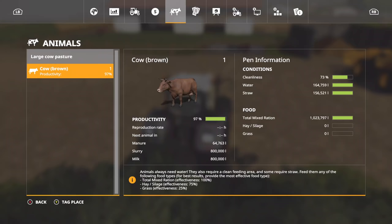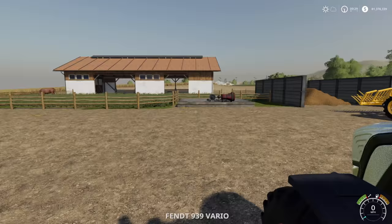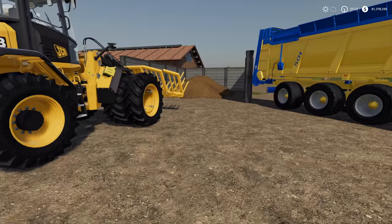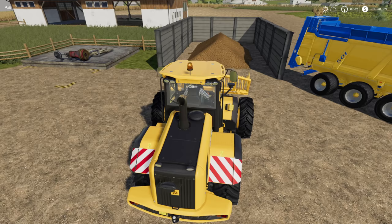Up here we've got a nice manure pile with our little baby cow. We've got 64,000 liters of manure. With that being said, if this only holds 60,000 then we'll be fine; if it holds more we should be close. We're about to find out.